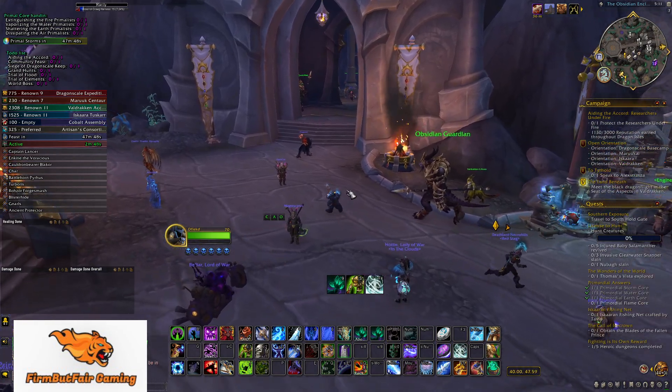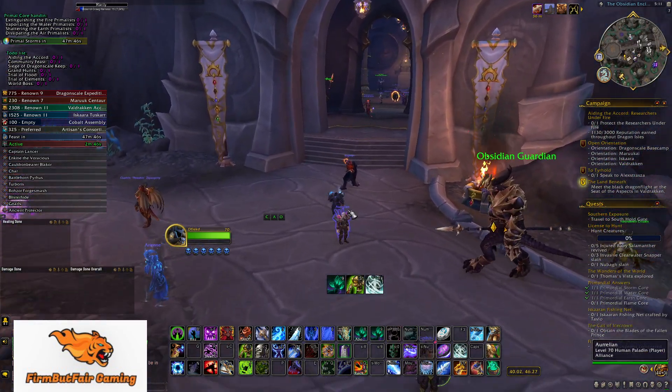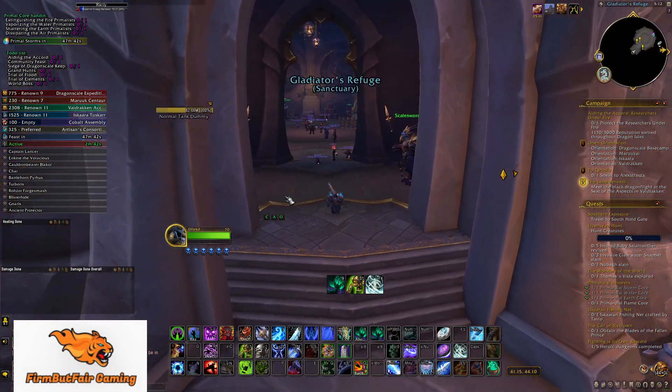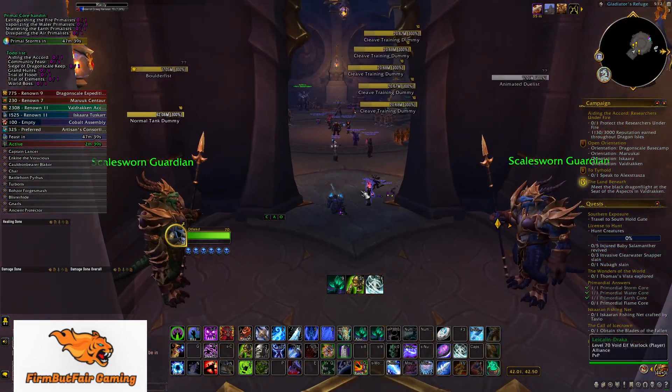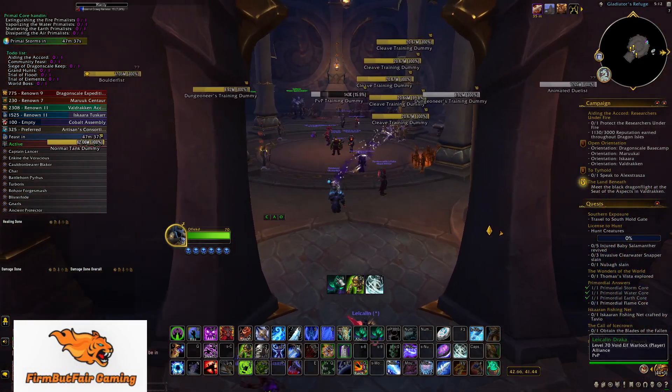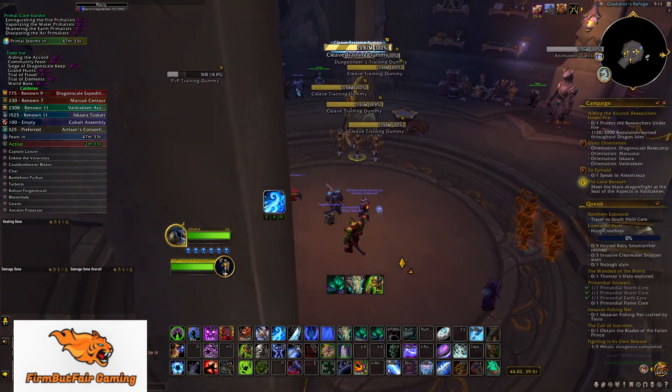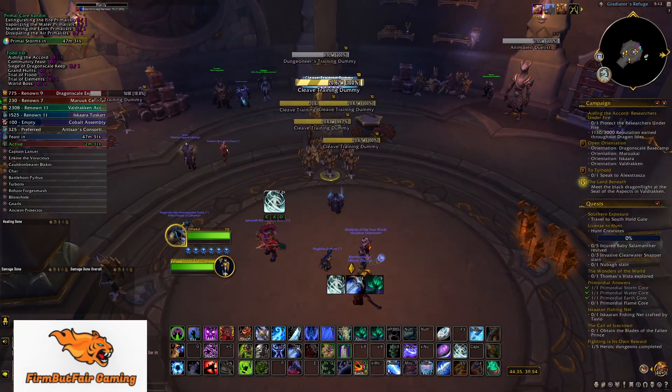Now I'm going to do a pull using the Hekili rotation, which is displayed down here. I'm leaving Hero Rotation off for this run. I'll set up what Hekili says to use on the pull and start with that to see where it gets us.